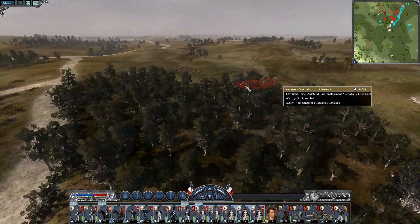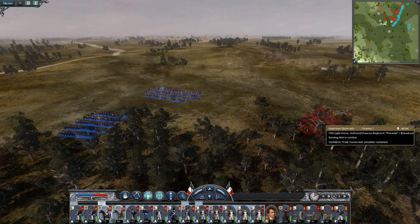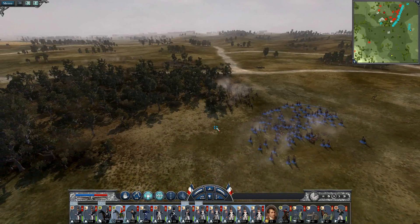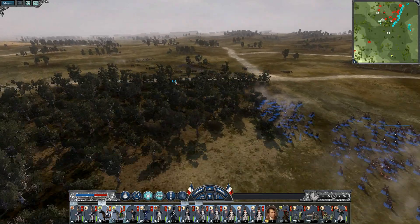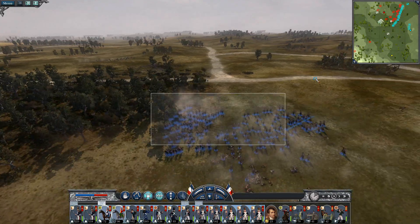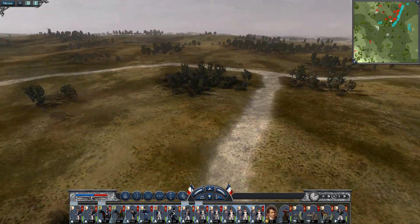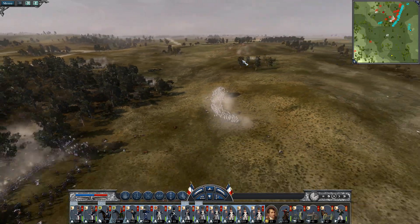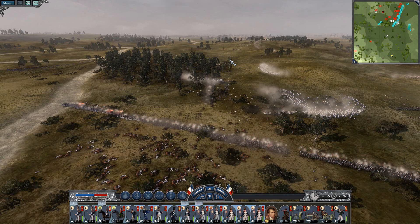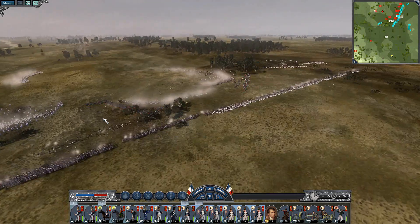Oh well, they're done for it. Alright, we got some cavalry here. I'm not worried about those guys. You know what — I think we're going to be good. Let's just kill two birds with one stone and send you guys over here to take that artillery out. There we go — we're just going to hold right here and hit them hard.